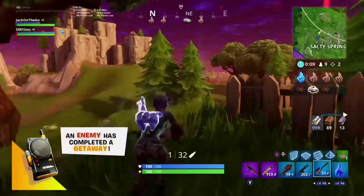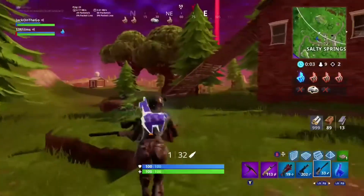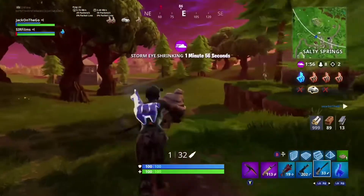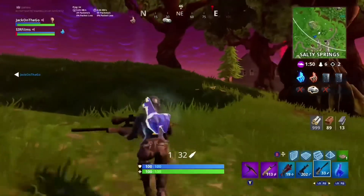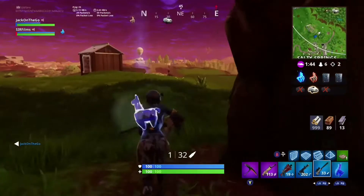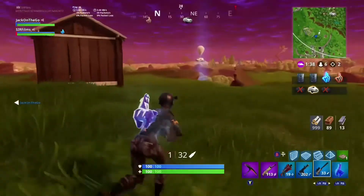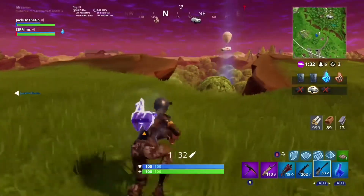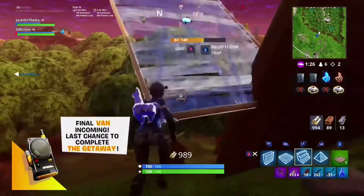Oh my gosh, one van now! We're just gonna try to make the getaway over there. I'll probably just build up and Jack will support me so I don't fall down if they shoot me, because this is the last van on the map. If we get this, the game's over. Nobody's up there — the final van is incoming so we have to hurry up and get this.